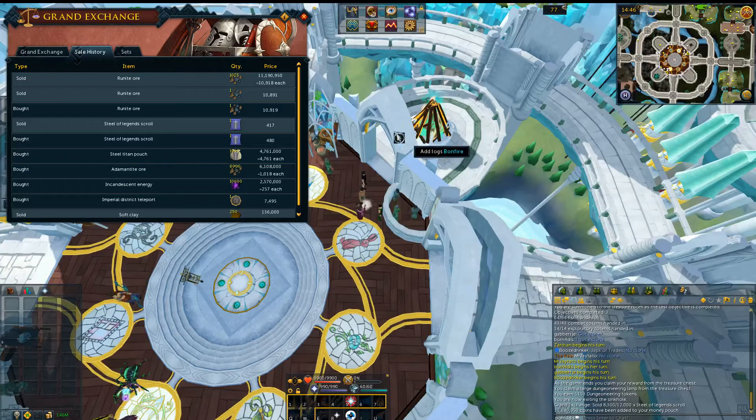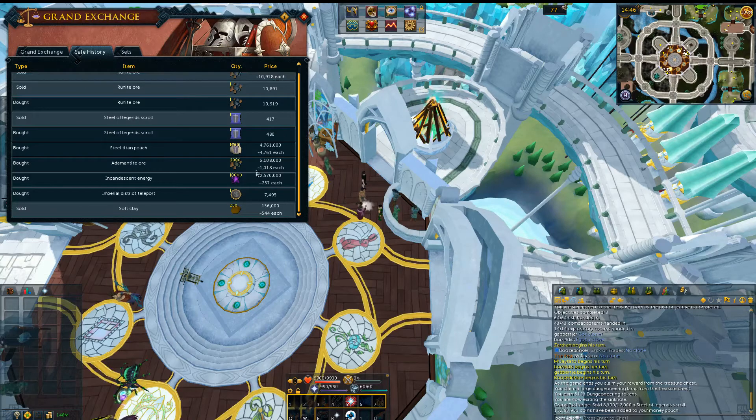The Runite Ore just finished up selling — I sold all 1,025 of these for 11.2 million. If you check the resources that I bought: 6,000 Adamantite Ore and 10,000 Incandescent Energies, the total amount for supplies was 8.7 million. So all in all I made two and a half million in about 40 minutes, seeing as how you can make about 1,500 of these Runite Ore an hour, giving a grand total of about 3.75 million per hour.